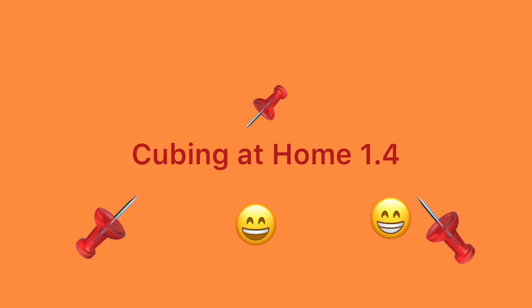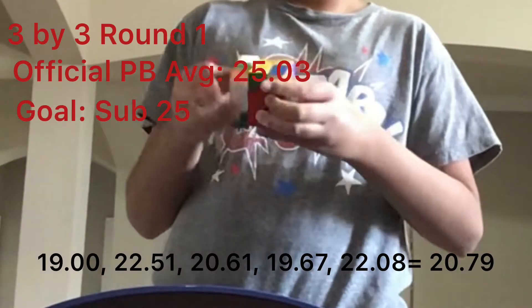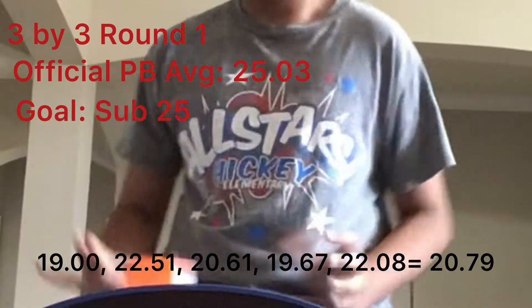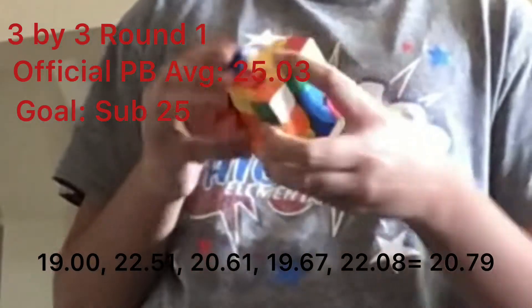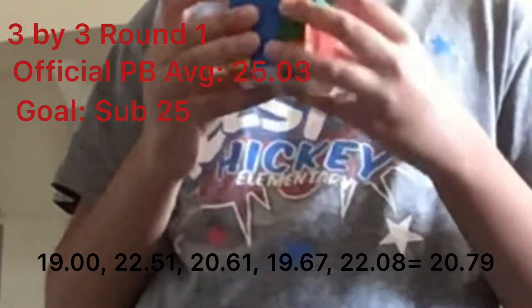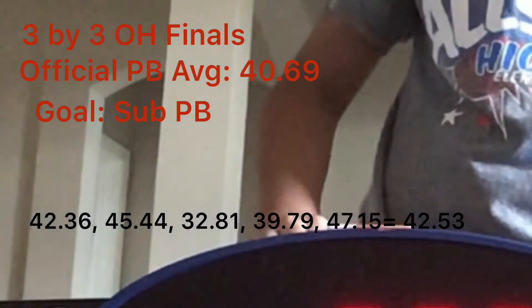Hello everyone, I'll show my best solves today from Cubing at Home 1.4. Starting with 3x3 — I was really just hoping for a sub-25 average, but I surprised myself with getting a 19.00 PR and a PB average of 20.79. That was just amazing.